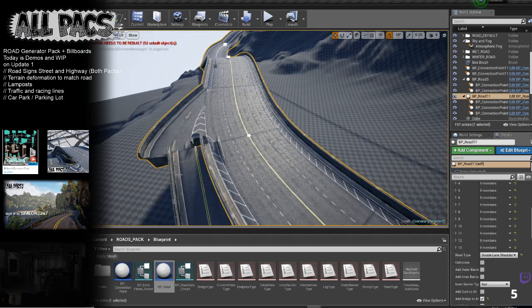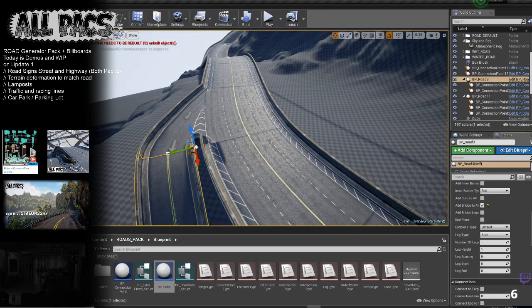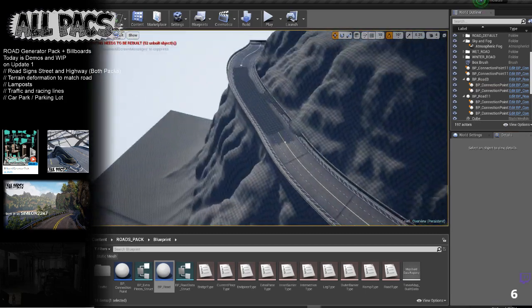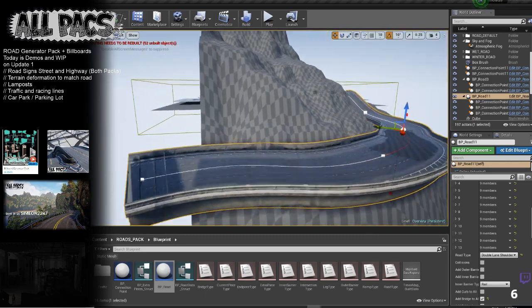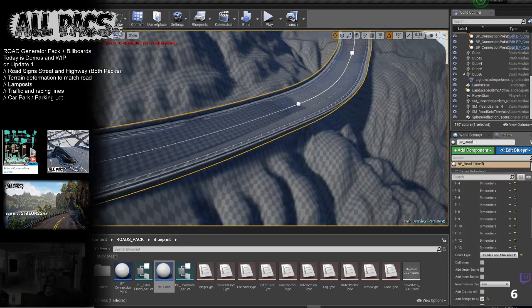It works on all the road pieces. If you want to change this to double lane, just tap in and it reconnects for you. Honestly this is the easiest road pack ever invented.